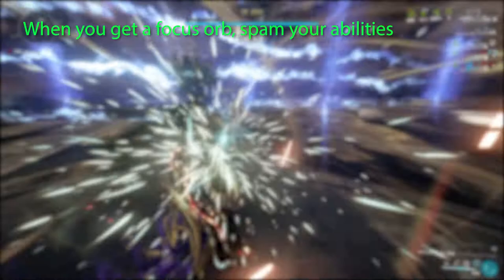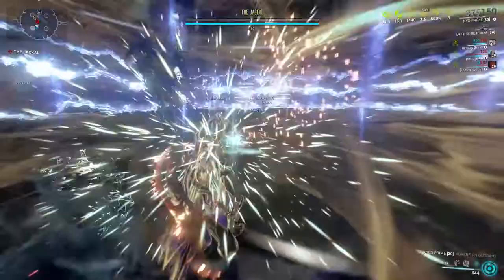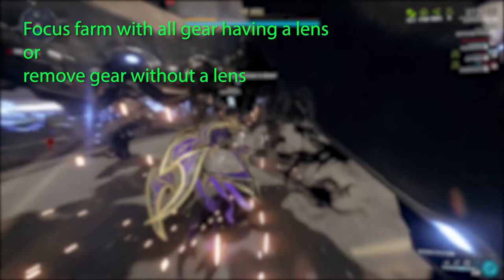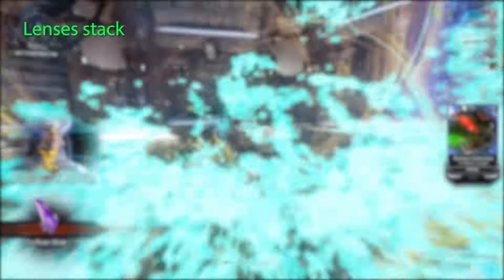The best place to gain affinity is Sanctuary Onslaught or Elite Sanctuary Onslaught — people are always willing to farm, don't be afraid to ask. There is one important thing to remember when farming focus: try not to farm focus with gear that does not have a lens on it, as the general rule will still apply even if there is no lens, resulting in a loss of affinity. However, you can stack lenses on multiple pieces of equipment for more focus in a single school.